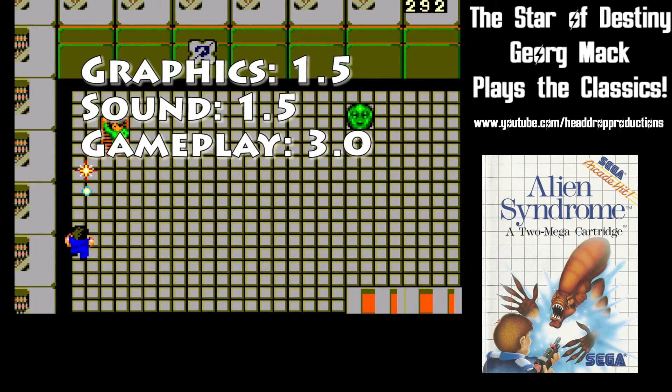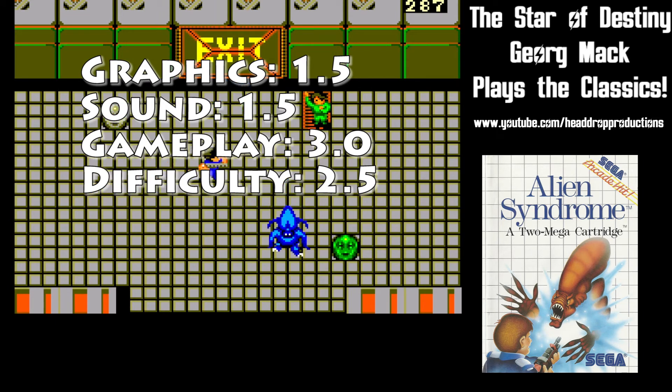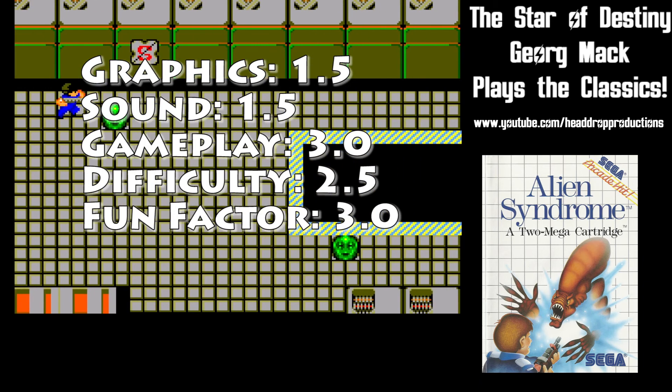Gameplay gets a 3.0. The gameplay is simple, but I think it works very well — collect a weapon upgrade and start mowing your enemies down. Difficulty gets a 2.5, and I like that it's not too difficult or too easy. Fun Factor gets a 3.0. I had fun with this version of Alien Syndrome, though I haven't played any of the others.